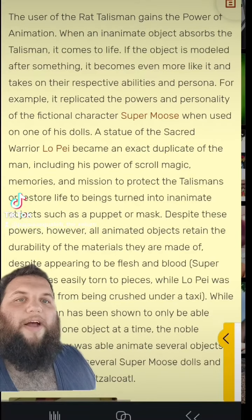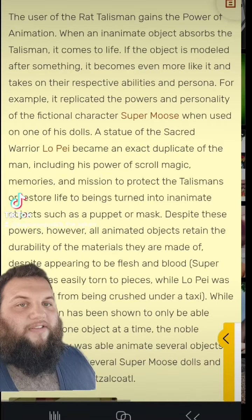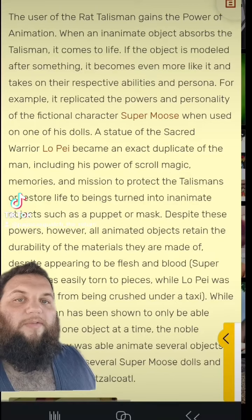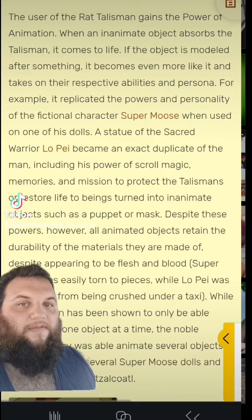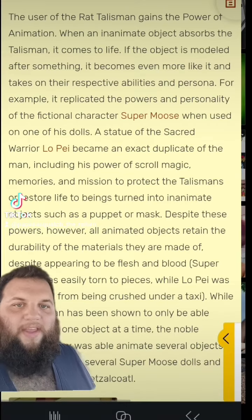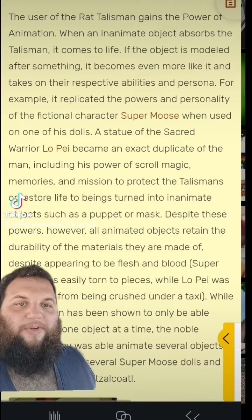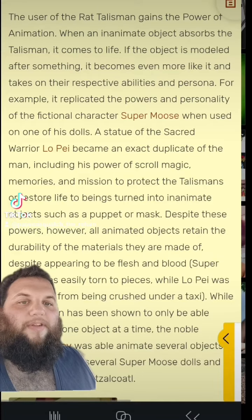For example, it replicated the powers and personality of a fictional character called Super Moose, when it was used on one of his dolls, along with a statue of a sacred warrior, Lope, who became an exact duplicate of the man, including his powers of scroll magic, his memories and mission to protect the talisman, or restore life to beings turned into inanimate objects, such as a puppet or mask.